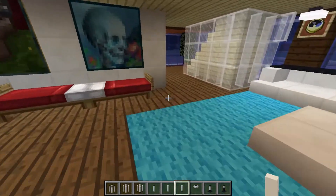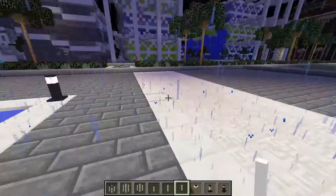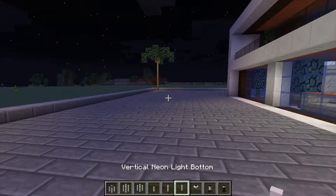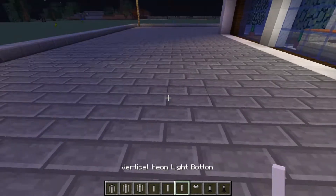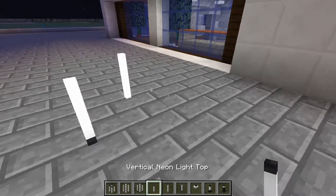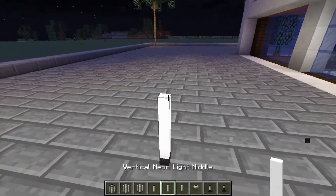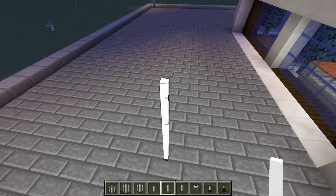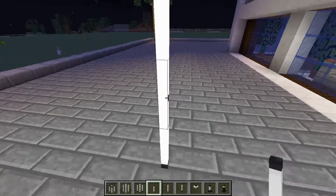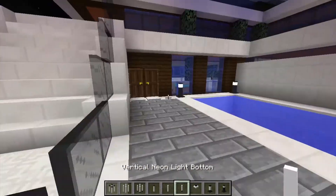Now for the Vertical Neon lights — these are pretty interesting. Let's go outside to demonstrate. There are three parts: the bottom bit has the black part at the bottom, the middle bit has nothing, and the top bit has the black bit at the top. You can stack as many middle bits as you like, then finish with the top bit.